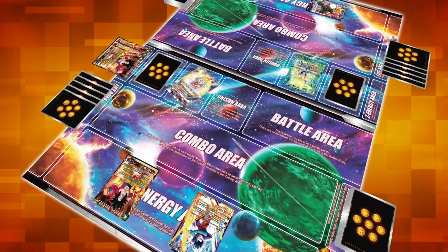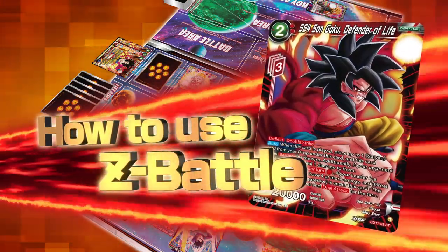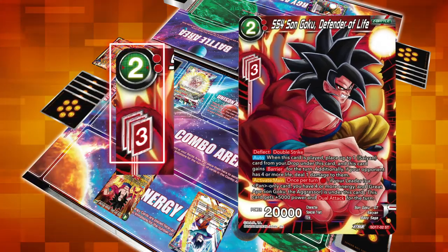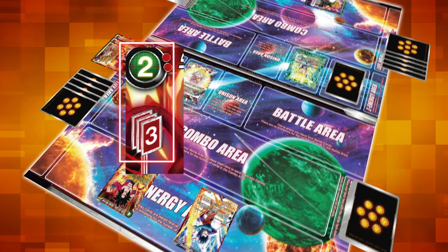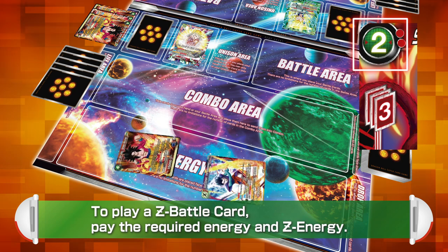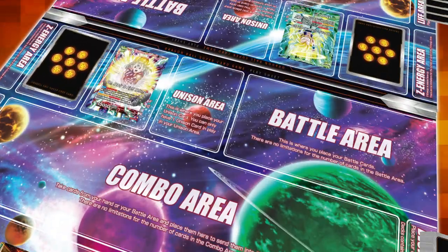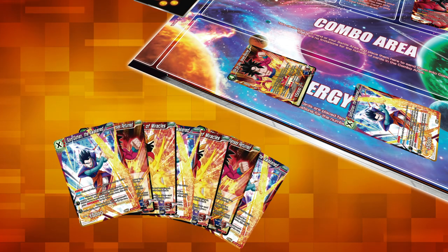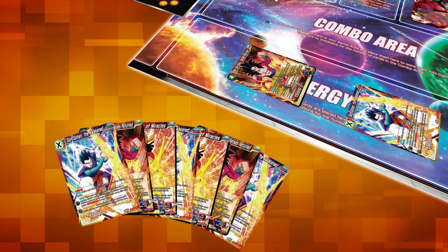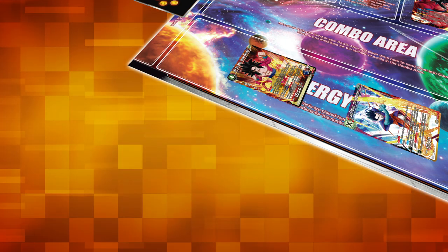Now for the second new card type: Zenkai Battle! Zenkai Battles avoid some of the weaknesses of standard battle cards — they can be played even if you don't draw them, making your strategies extra stable. To play a Zenkai Battle, pay the required energy and Zenkai Energy, then play the card from your Zenkai deck in your battle area. You can play Zenkai Battles during your main phase just like standard battle cards. You can't draw Zenkai Battles from your deck; instead, they're always at the ready in your Zenkai deck, giving you even more strategic options.